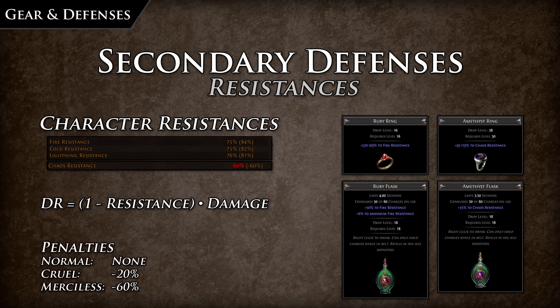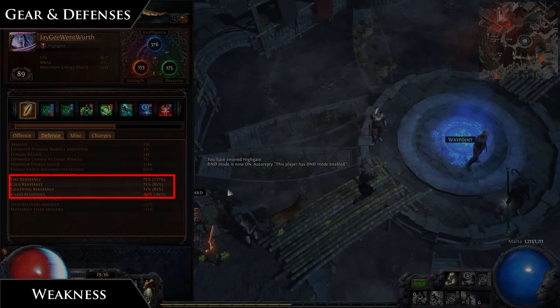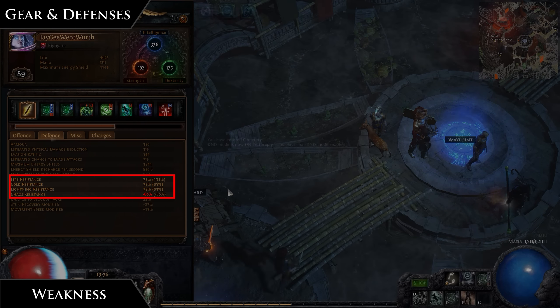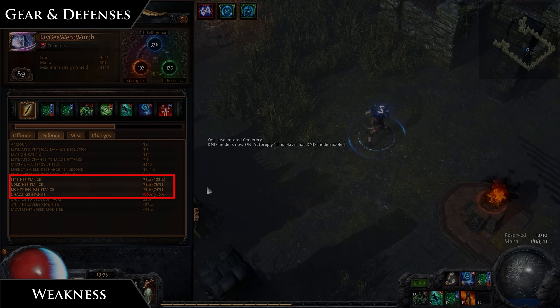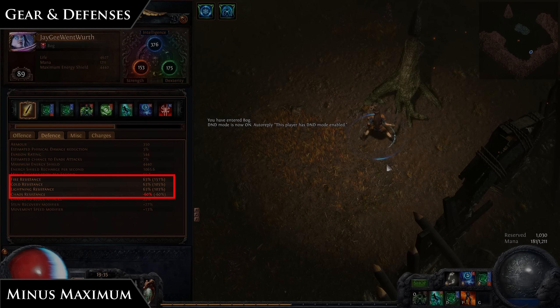As you progress through the game difficulties, you will have resistance penalties imposed upon you. In Normal there is no penalty. In Cruel there's a negative 20 to all resistances including chaos. In Merciless there's a negative 60 to all resistances including chaos. This means you will need a total resistance of 135% for each element to be capped in Merciless difficulty. The character defense screen shows your active resistance on the left, while the uncapped resistance is shown in parentheses on the right. If you happen to get Elemental Weakness cursed, it will subtract from your total resistance in the parentheses rather than the 75% cap. Curses can be applied by enemies or as modifiers in endgame maps. If you enter a zone with minus maximum elemental resistances, this will be subtracted from the 75% cap, reducing your maximum elemental resistance — this only occurs in endgame maps.